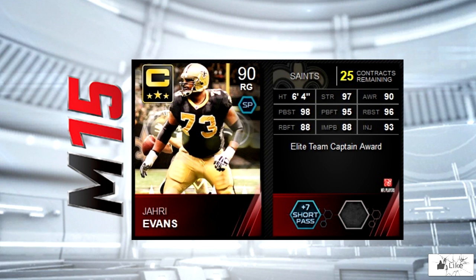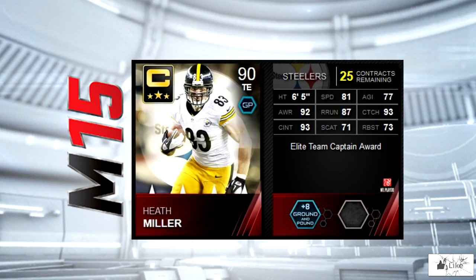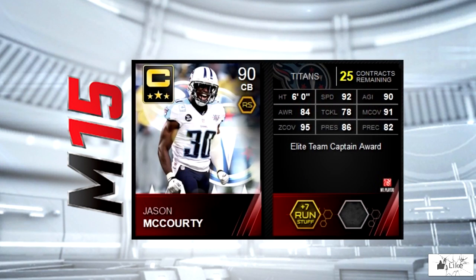Next on the list are the Seattle Seahawks — we got Marshawn Lynch with 95 carrying and ball carrier vision, with 96 trucking. You can't have team captains without Beast Mode. Next we have tight end Heath Miller as the Pittsburgh Steelers team captain. He's got 92 awareness with 93 catching and catching in traffic.